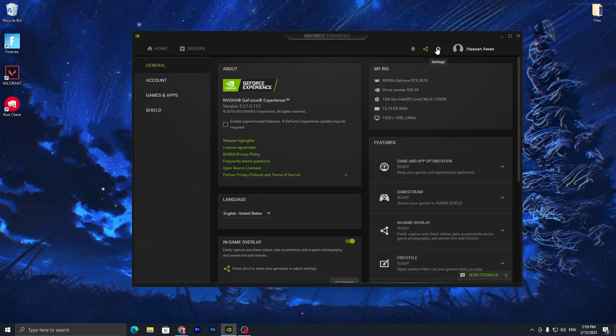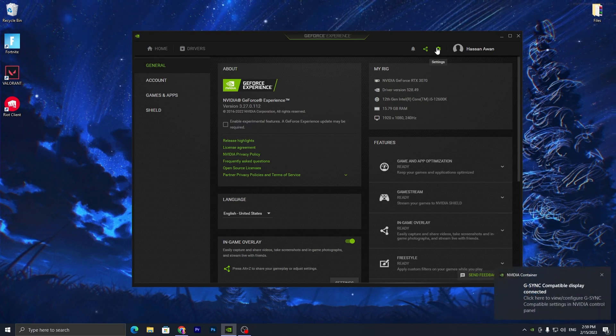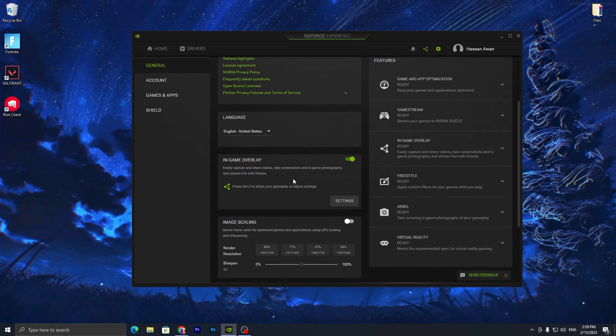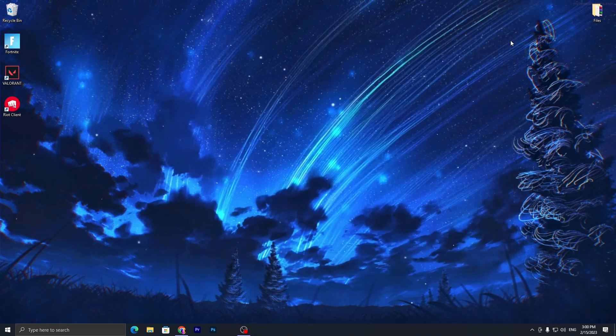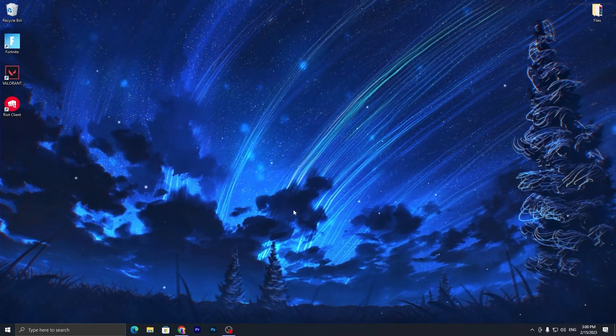Now go straight into the settings and optimize GeForce Experience. If you are getting high input delay in your game, I suggest you turn off the in-game overlay — it will help you improve your FPS. Then close out GeForce Experience.